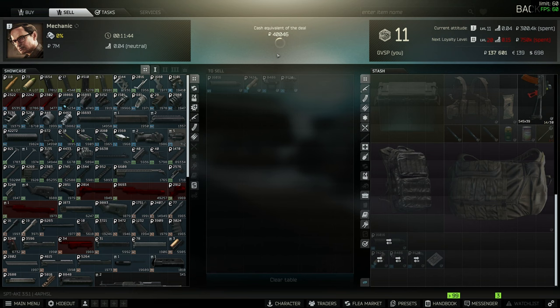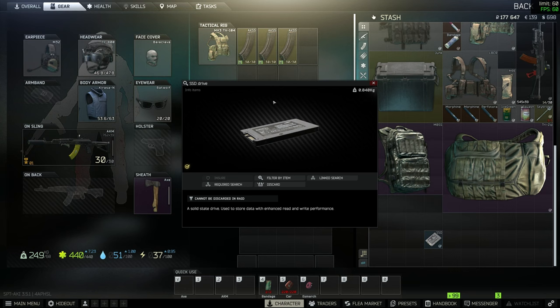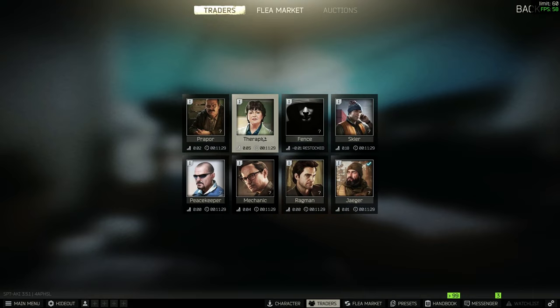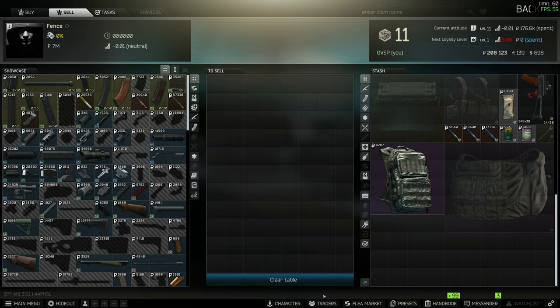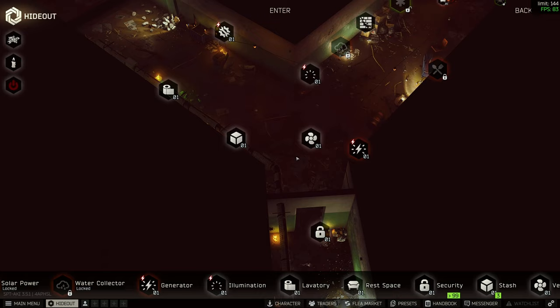Let's go and sell some of our spoils here - we don't need some of this stuff. The food and all that, let's get rid of it and get money. Mechanic - sell these gun parts and stuff, we don't need any of that crap. That's money as well. I don't know if I'm gonna need this SSD - is that a regular SSD? Do we need that for a quest? I think maybe we do down the line. I'm just gonna sell it right now, I'm probably gonna regret this but we need the money. Now let's take care of the hideout first, there's some stuff in the hideout we can do.